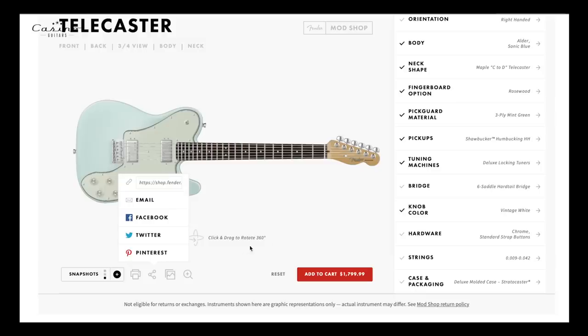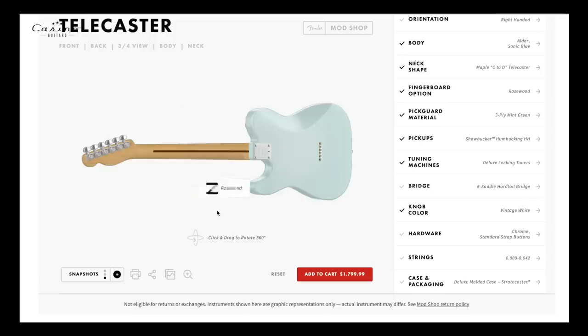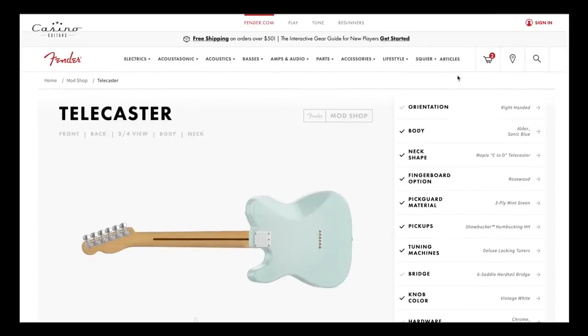There's a share button — I can email it to people, that's exciting. I can also zoom in. Whoa, there it goes — I can see my guitar. It's got a belly cut. I don't know why the rosewood graphic is showing there, but there we are. You can do all sorts of fun stuff. I'm already at the cart.